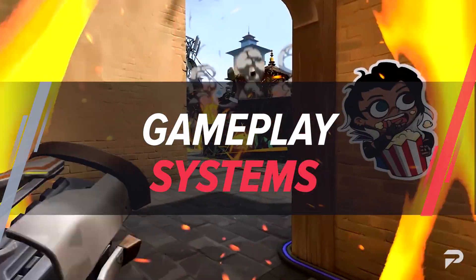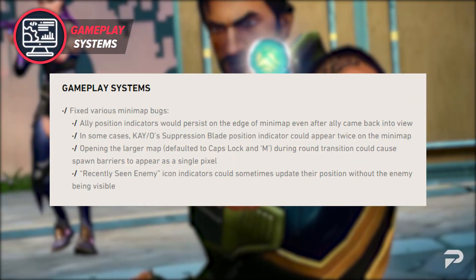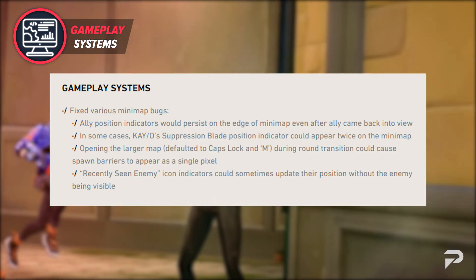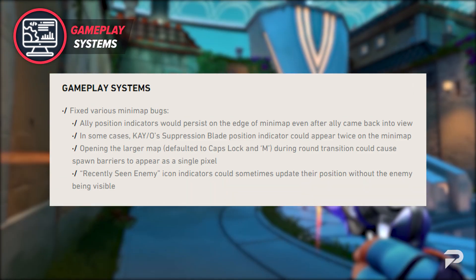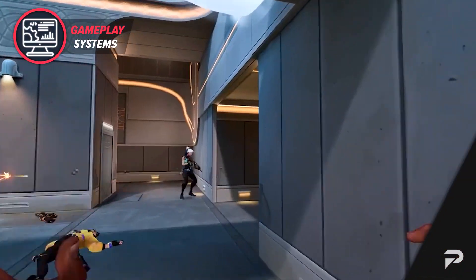Wrapping up the video, let's talk gameplay system updates. The devs have fixed various minimap bugs with this update. For instance, all ally position indicators would persist on the edge of the minimap even after the ally came back into view. In some cases, Kayo's suppression blade position indicator could appear twice on the minimap. Opening the larger map during round transition could cause barriers to appear as a single pixel. And finally, recently seen enemy icon indicators could sometimes update their position without the enemy being visible.